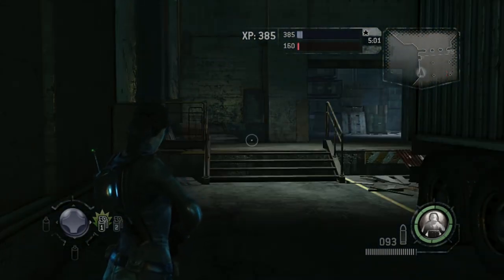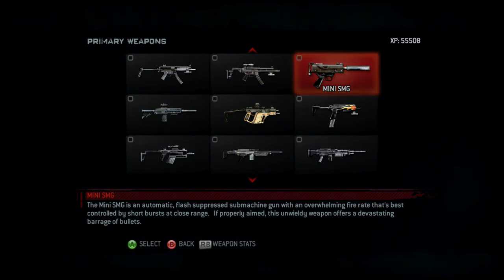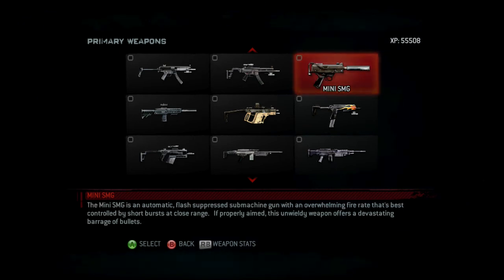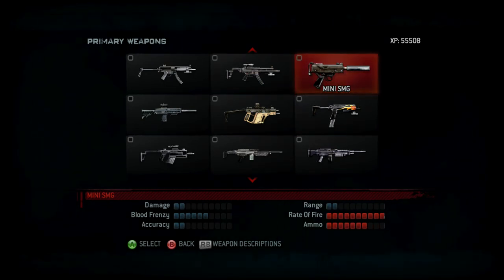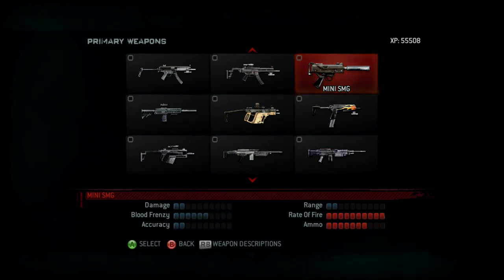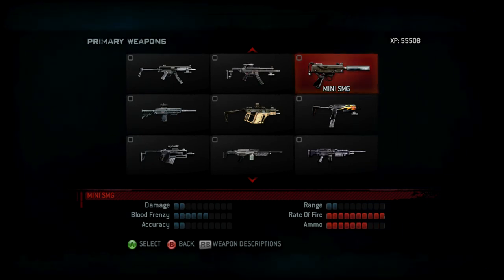That is it for the Tactical Sub-Machine Gun. Now for the next Sub-Machine Gun, the Mini Sub-Machine Gun — an automatic flash-suppressed SMG with an overwhelming fire rate best controlled by short bursts at close range. If properly aimed, this unwieldy weapon offers a devastating barrage of bullets. Statistics: very low damage, great blood frenzy, really low accuracy, really low range, maximum rate of fire, and high ammo. They're not kidding when they say aim this correctly, because the accuracy and range suffer big time. If you're far away, you barely have any chance of hitting your enemy — but that rate of fire and ammo make it a good machine gun if you're purely close range.